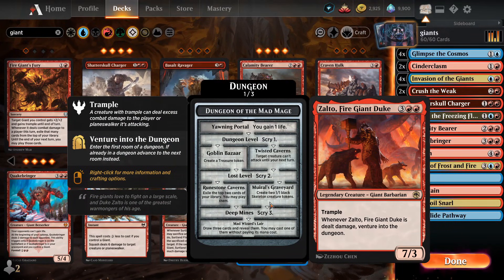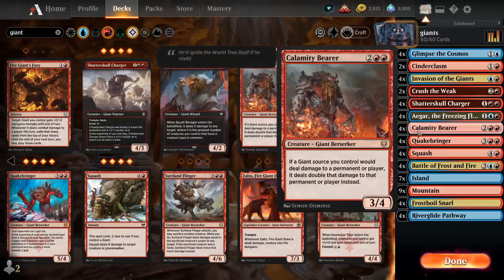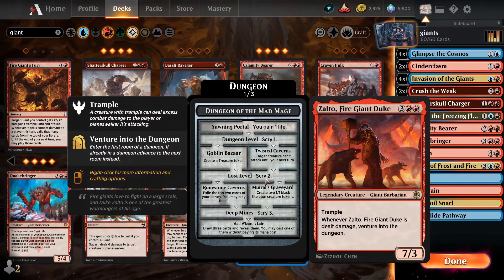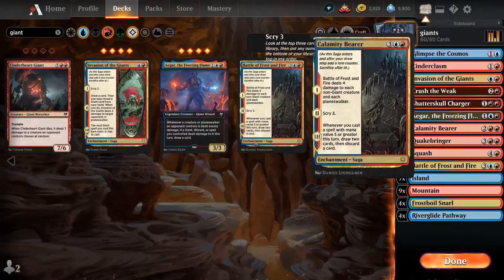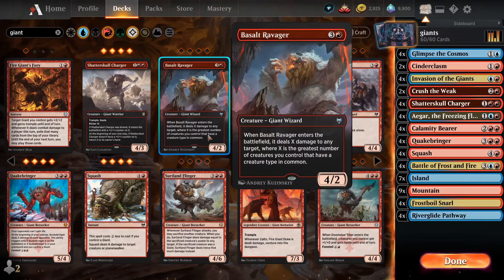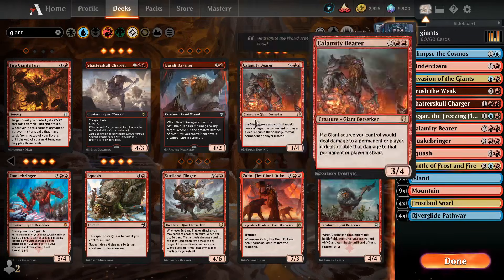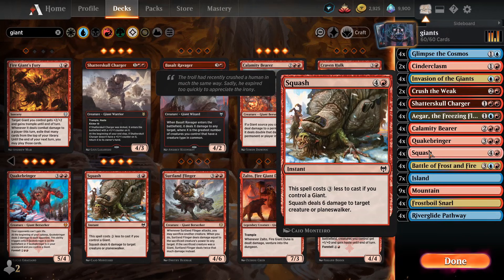You also have a 7/3 with Trample and Venture into the Dungeon — complete meme, but at the end of the day it is a 7/3 with Trample and it works great with Calamity Bearers. You can get this bad boy out on turn four with Invasion of the Giants. Giants have a lot of combination power. Squash is just too good. Most of the time you're gonna have one or two Giants out. Assault Ravager is questionable.